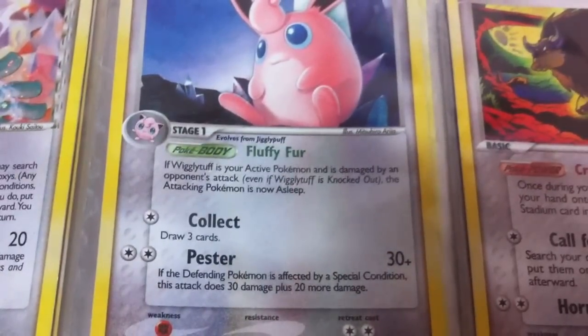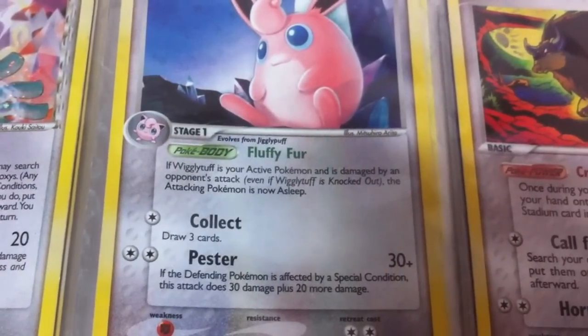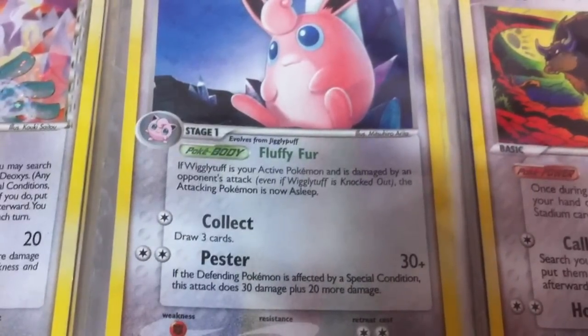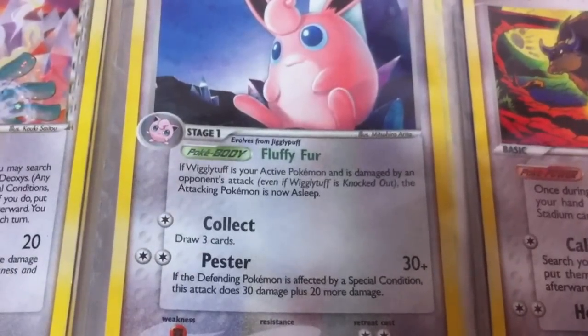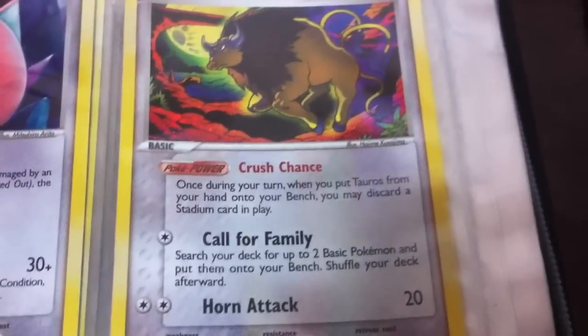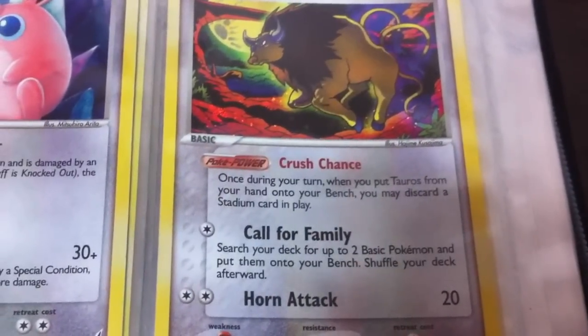Next up is a Wigglytuff which puts the opponent to sleep if they attack — not that great since they only have a 25% chance of staying asleep, but it's okay. Another Tauros — I remember this symbol, it's Crystal Guardians.